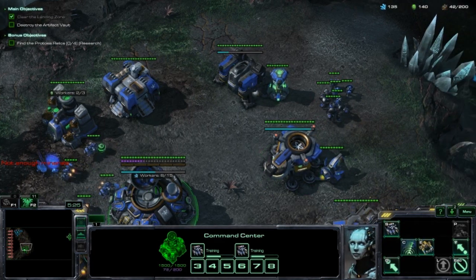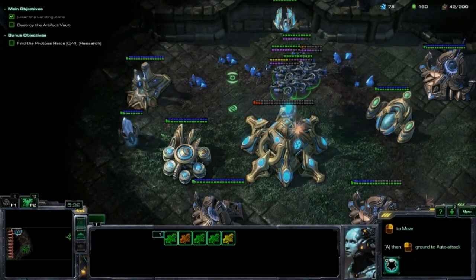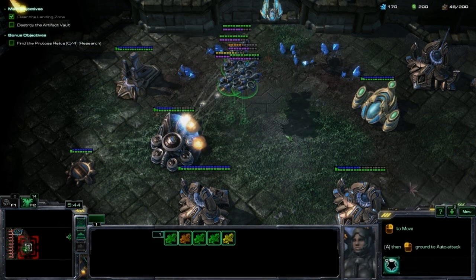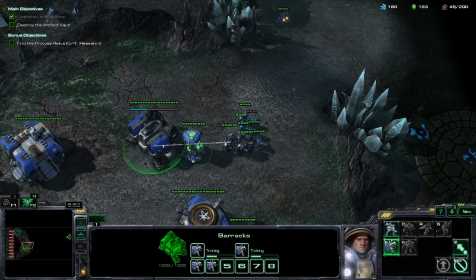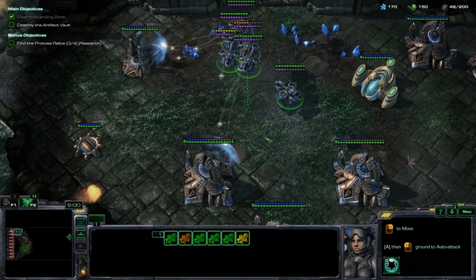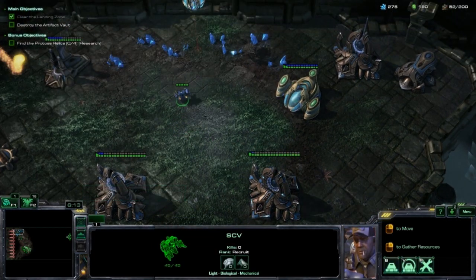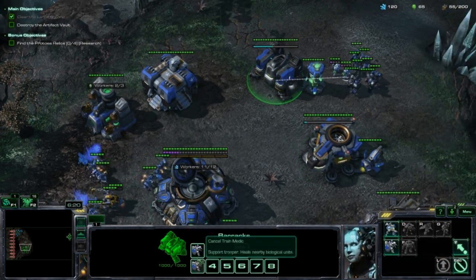Not enough minerals. Let's drop another one of these. Get another two of those. We need to bring over one infantry unit over there. Doesn't really matter what. The reason that I'm bringing this guy up here is because eventually what's going to spawn is a bunch of resources for some reason. I'm not really sure why. But yeah, you get a bunch of resources there.